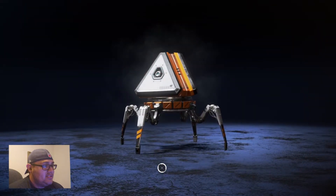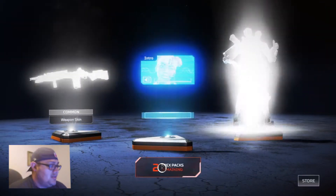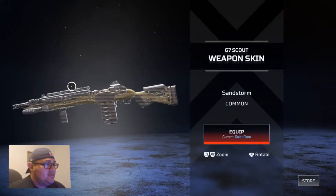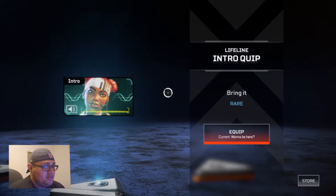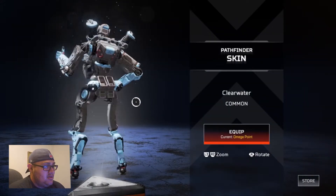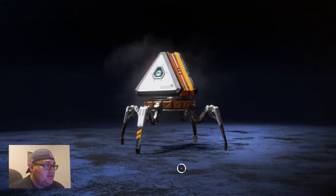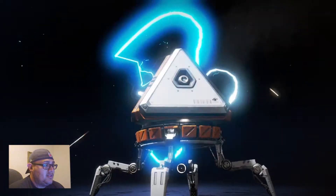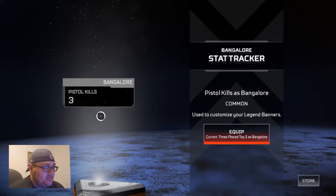Three more — come on, epic or legendary. Nope. Sandstorm, common. 'We'll be waiting for you down there. Take me out.' There's the Omega Point I got from Prime. I thought it was going epic — I had a full end but it still kills Bangalore. Bangalore hanging out with her gun out.